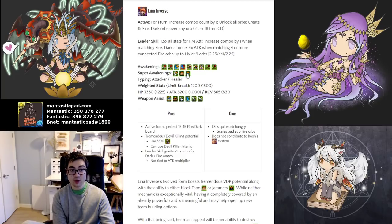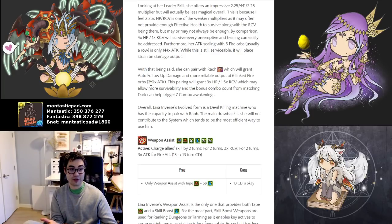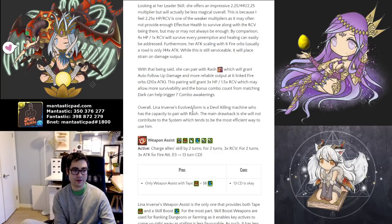Furthermore, you can gain either Tape Resist or 100% Jammer Immunity, which gives some nice flexibility. Returning to her leader skill aspect, if you pair with Rao you gain that auto-fallup attack damage, which is why he's so powerful. When you link 6 fire orbs, you now have 210 times attack — actually quite reasonable, definitely much better compared to 144 times. I wouldn't use double Lena Inverse because it just doesn't quite do enough overall.